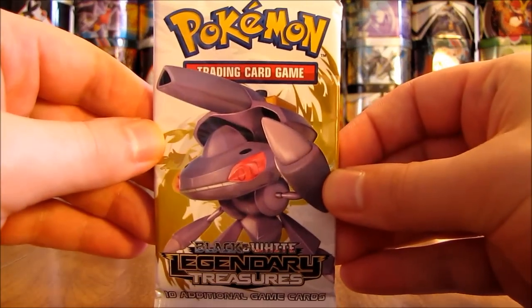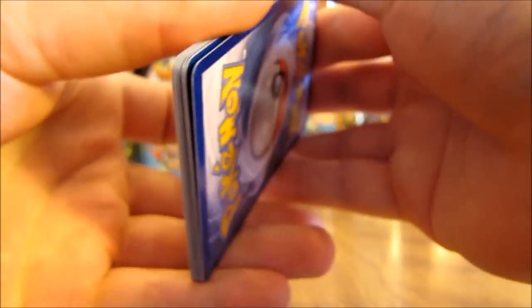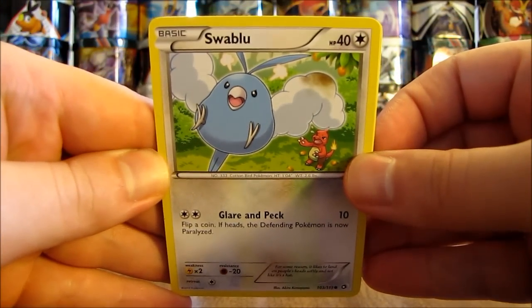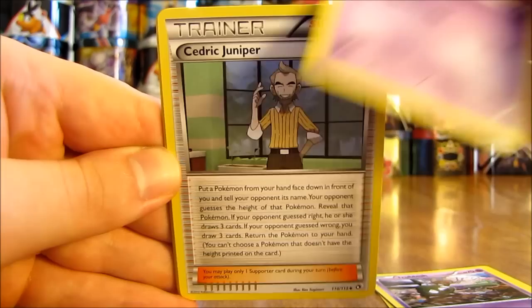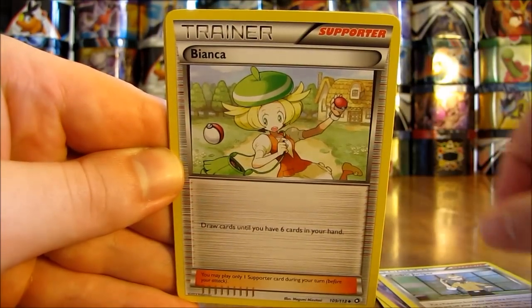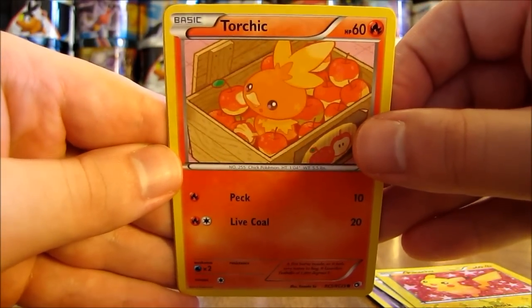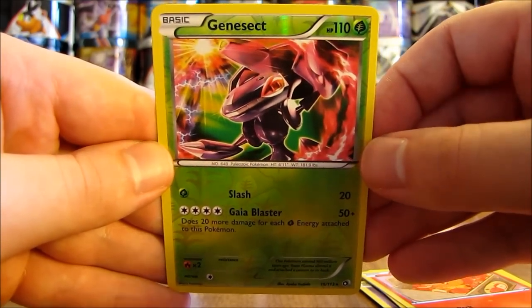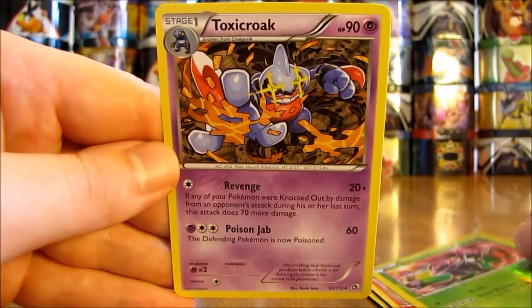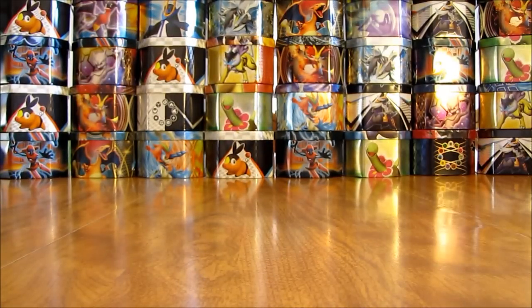Okay, next pack here — Genesect on the cover artwork. Definitely my favorite box opening of all time, or at least the one where I had the best pulls, was the one where I opened a Legendary Treasures booster box. Second pack has Swablu, there is a Vulpix, Trubbish, Cedric Juniper, Bianca, Pikachu Radiant Collection card, there is a Torchic, and now the Reverse Holo — potentially a Genesect. That's a very nice card right there, Rare Reverse Holo Genesect. And then the non-Holo Rare is a Toxicroak — so back-to-back packs from Legendary Treasures with two Rare cards in them. Pretty happy with that Genesect card.